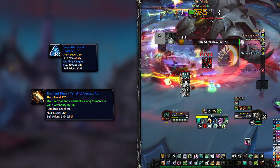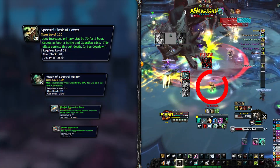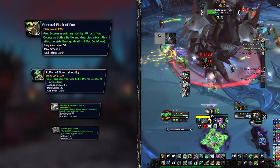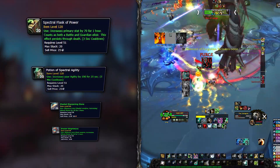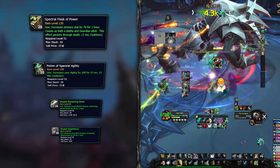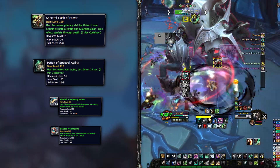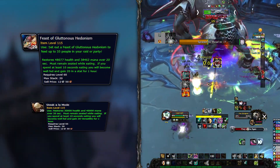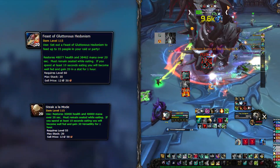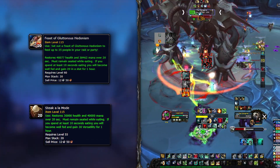In your gem slots and ring enchant, you will have to sim to see what is best for you. If you cannot be bothered with simming, just use Versatile Jewel Clusters for your socket and the Tenet of Versatility enchant for your ring. The one and only flask for the whole expansion will be Flask of Power. For a little higher burst, use the Spectral Potion of Agility. On your weapons, you can also use the Shaded Sharpening Stone or Shaded Weight Stone depending on the weapon type for extra damage. As for food, you can eat the Feast of Gluttonous Hedonism thanks to the extra agility it provides, or sim what food you want to min-max. If you don't want to do that, you will never go wrong with Stam-colored food.